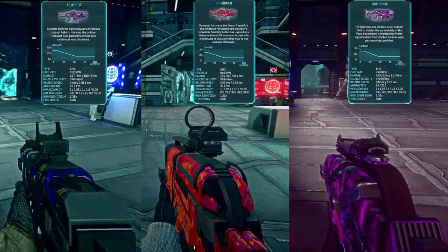Final tier SMG directives unlock the Tempest for NC, the Shuriken for TR, and the Scorpios for VS. These SMGs come pre-equipped with a 1x red dot sight, a special barrel that increases aimed accuracy as well as vertical recoil, high velocity ammunition, and extended magazines. These are Auraxium variants of the AF4A Cyclone, SMG-46 Armistice, and Eridani SX5 respectively. As the Cyclone is my personal favorite SMG of all time, I can't wait to get my hands on these — they're designed to work more like carbines than standard SMGs with the added range, accuracy, and projectile velocity.